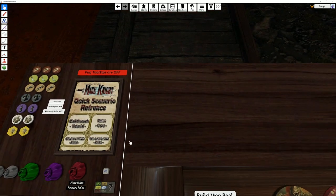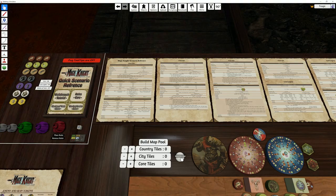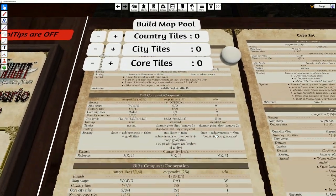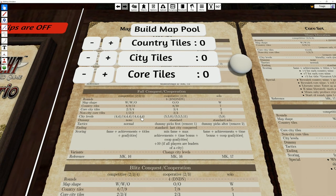We've got our setup bags here, like our rules bags, and if you click on Quick Scenario you have these condensed scenario rules. So if I wanted to do Full Conquest, the map builder is now movable — I can just stick it here. I go four players, that's eleven tiles, four cities, three cores, and then I just hit Build Map Pool.